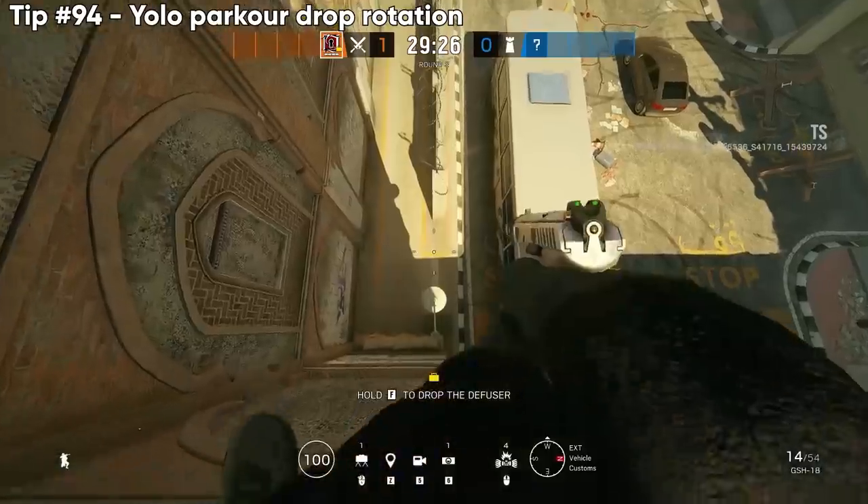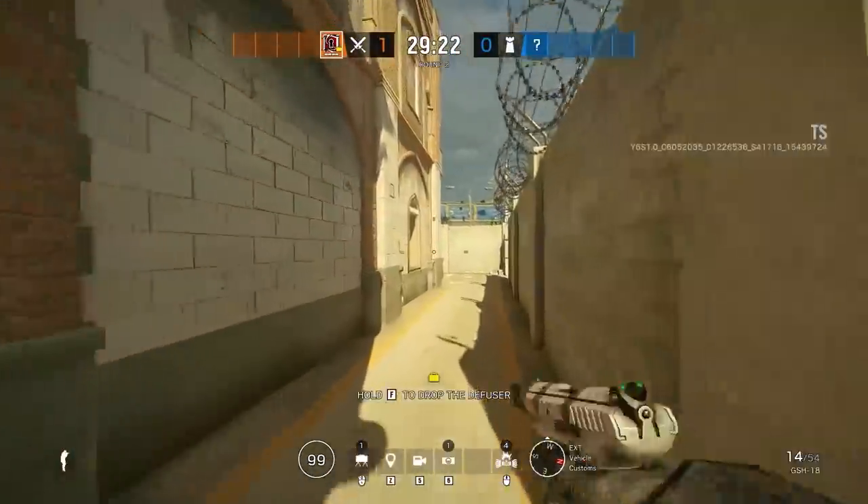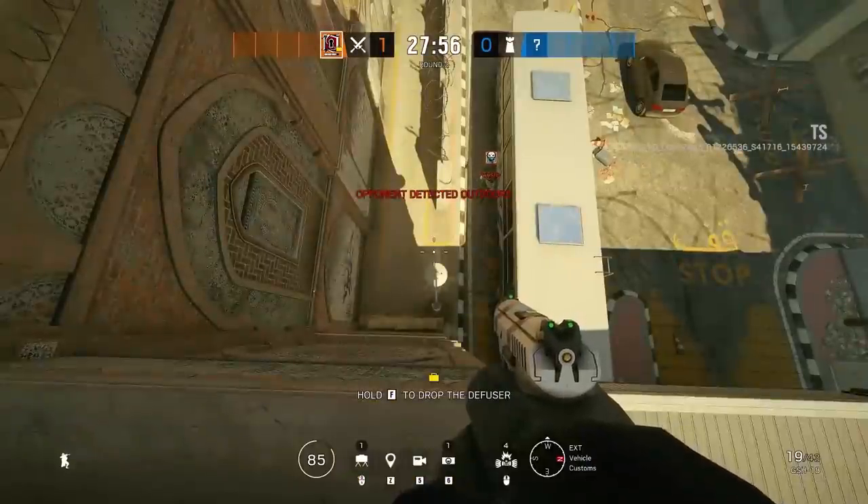If you feel like dropping from 100 health to zero health for a yellow rotation, you can actually drop on top of this light and only take one HP damage.